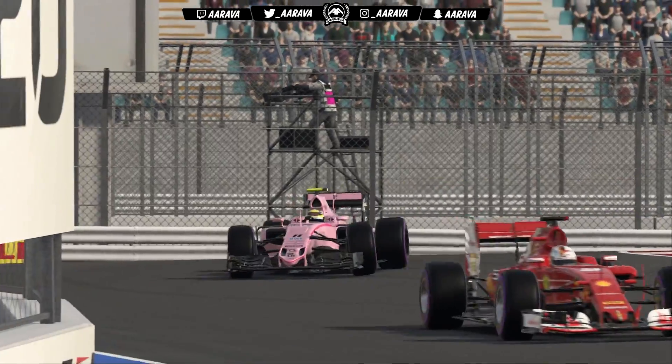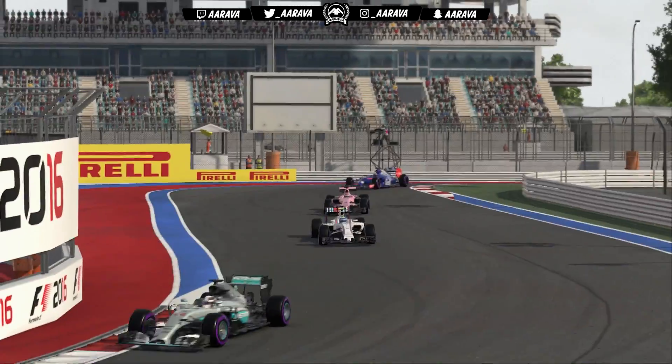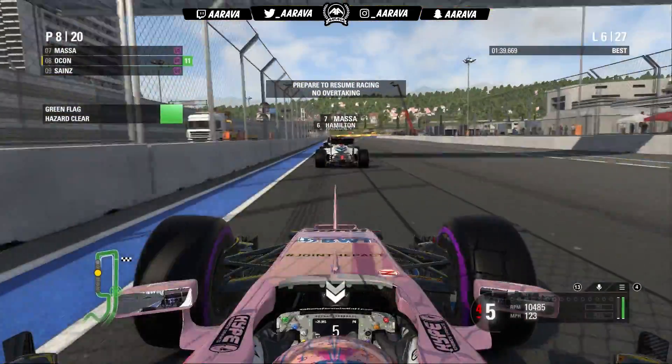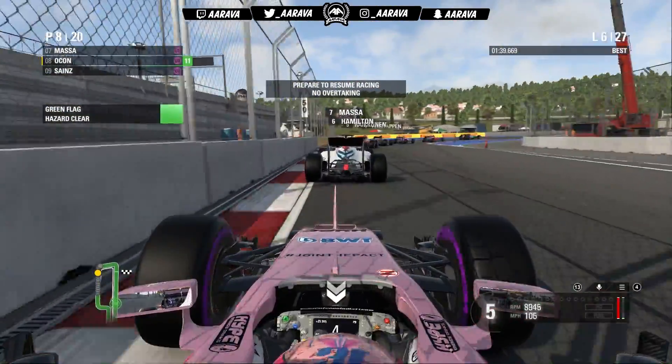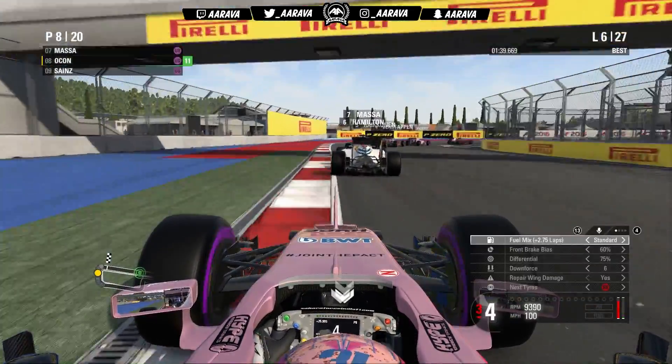I don't know what Checo had for his breakfast this morning, but he's been lightning at the beginning of this Grand Prix compared to me. I've been going backwards, he's been going forwards. He's in third, ahead of Max Verstappen, who's got ahead of Kimi Raikkonen and Lewis Hamilton — so a very poor start for Hamilton, Raikkonen, myself and Ricciardo. It's all one teammate doing really great and the other falling behind.